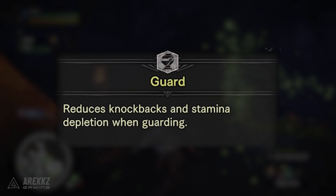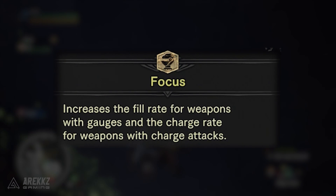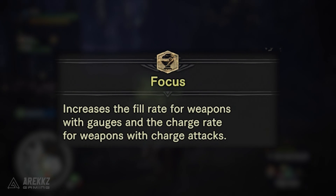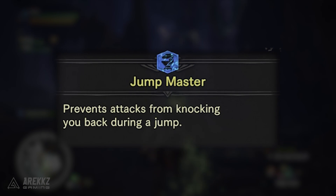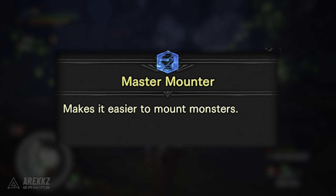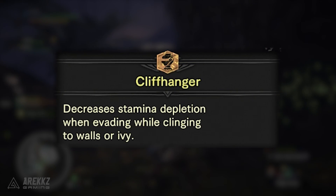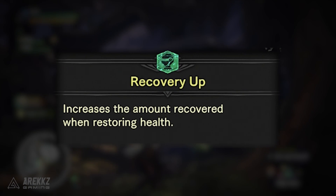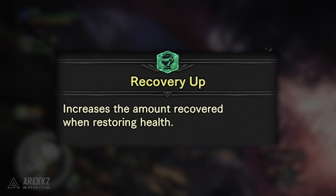Guard reduces knockback and stamina depletion when guarding. Focus increases the fill rate for weapons with gauges and the charge rate for weapons with charge attacks. Jump Master prevents attacks from knocking you back during a jump. Mount Master makes it easier to mount monsters. Cliffhanger decreases stamina depletion when evading while clinging to walls or ivy.